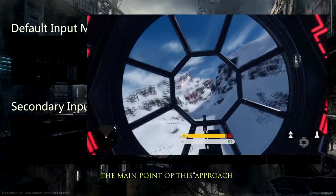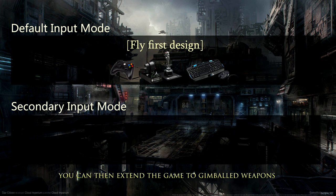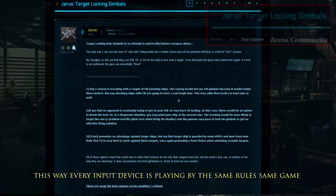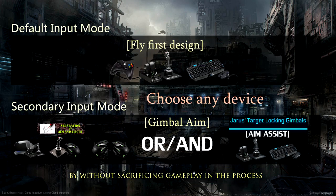The main point of this approach is to make flying a spaceship about flying a spaceship. Universal across input devices, you can then extend the game to gimbaled weapons by adding extra peripherals, or use Yaros' aim assist if you can't afford an extra input. This way every input device is playing by the same rules, the same game, but without sacrificing gameplay in the process.